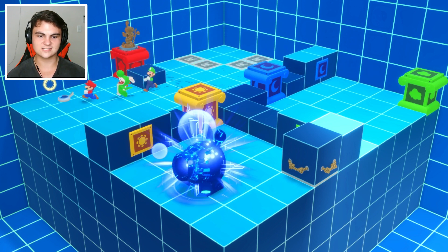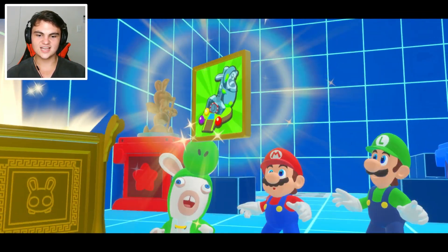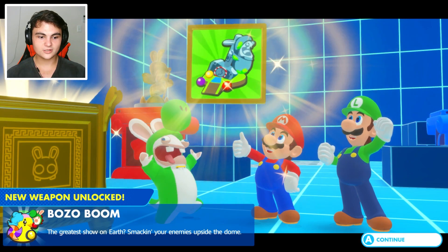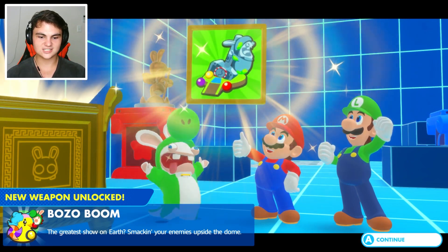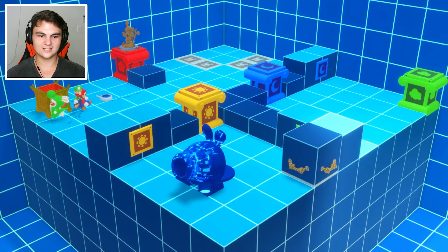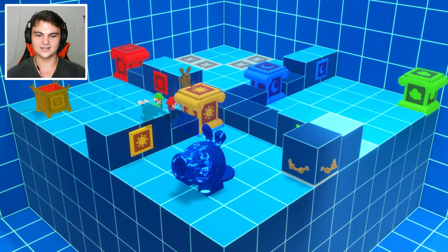What'd we get? We got a golden chest — this better be worth it. What's inside of it? A new weapon maybe? Yeah, new weapon — what is it? Who's it for? It's for Rabid Yoshi, the Bozo Boom — it's a new duck. The greatest show on earth smacking your enemies upside the dome. Well, I won't say that's not true, and I won't say it's true either — although it is kind of true.